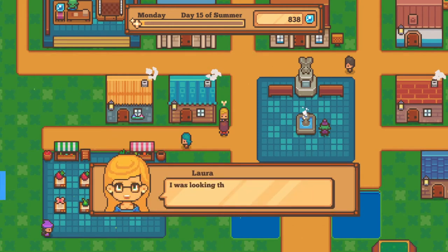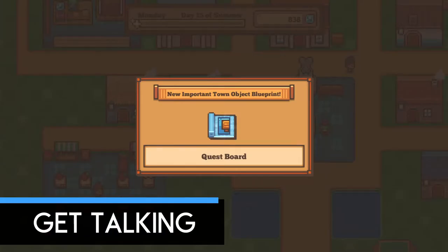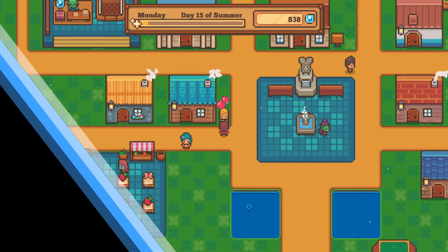Try to talk to all villagers, since you never know when they may have a blueprint or some other kind of gift for you. While you're talking and deciding on your buddy for the day, also decide who you want to give a compliment to today, since you only get one to give each day.